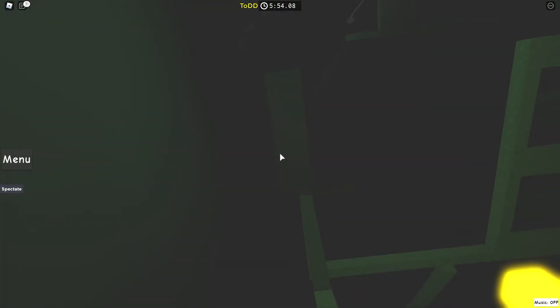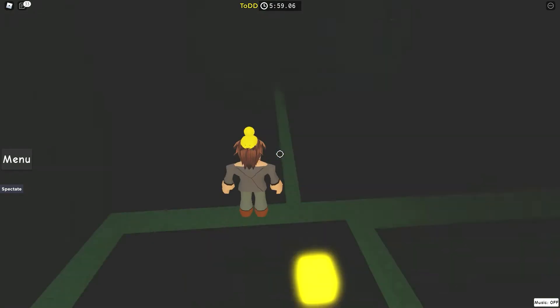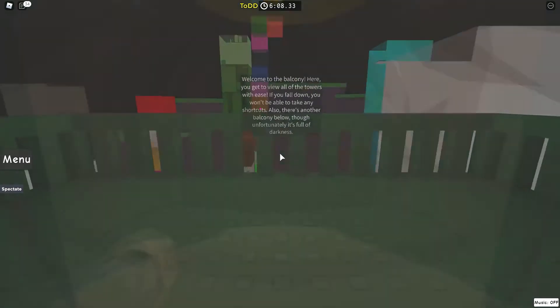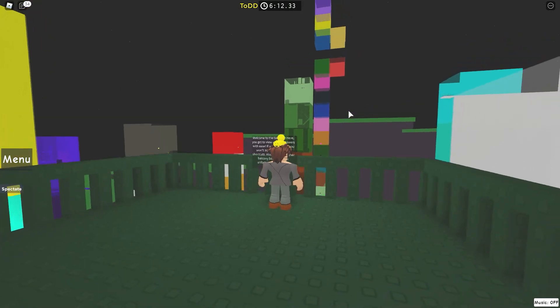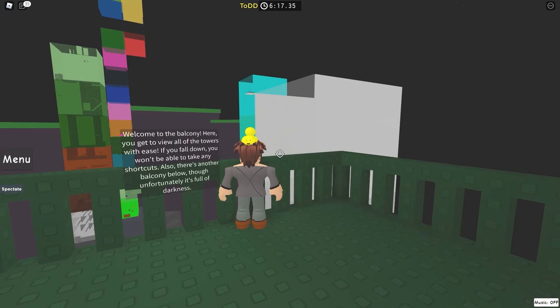Then you drop down there — that's just a troll, so you'll fall further down. I don't think you can actually save it. Right here you can go to the balcony — this isn't required though. The fog end will go back, but it'll still be dark. Welcome to the balcony: here you get to view all the towers with ease. If you fall down, you won't be able to take any shortcuts.